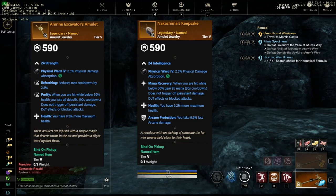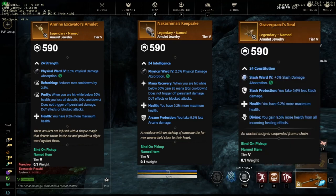Now onto the amulets — we have three different amulets here. The first is Strength-focused, with Refreshing, Purify, and Health. The second is Intelligence-focused, with Mana Recovery, Health, and Arcane Protection — that could be a pretty good mutated amulet for arcane-specific mutations. Lastly, there's a Constitution-focused amulet with Slash Damage, Slash Protection, Health, and Divine — pretty good for Bruisers and great for PvP, especially with everyone playing around with the Great Sword.